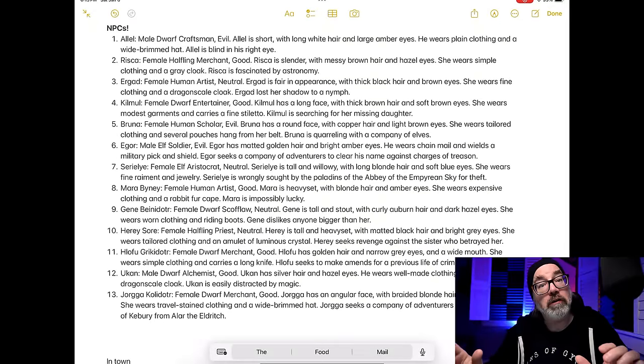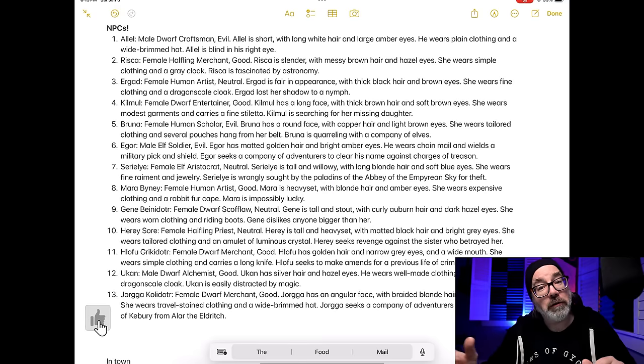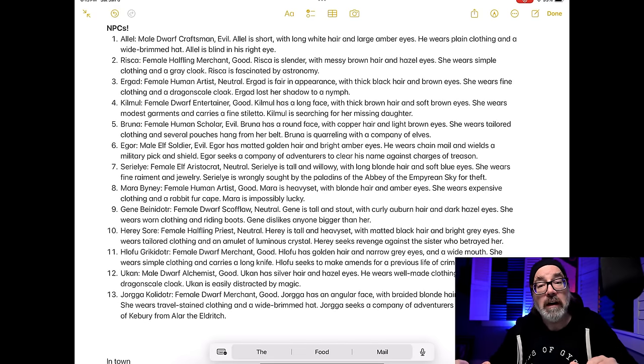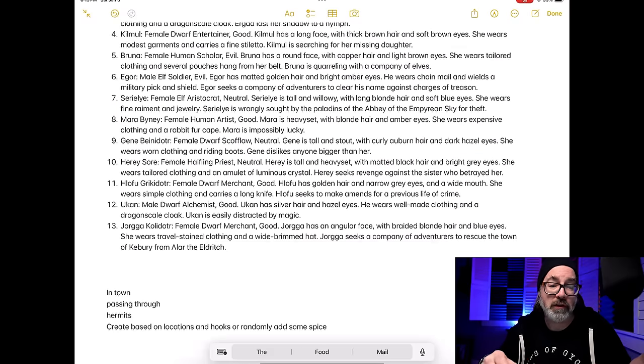I also copy-pasted a bunch of NPCs to play with. Some have interesting backgrounds — for example, Cirilli, a female elf, tall and willowy, long blonde hair, blue eyes, wears fine jewelry. She is wrongly sought by the paladins of the Abbey of Emperin Sky for theft. Here's somebody who might want the party to help prove her innocence, or she might join the party trying to get away from the law. Finally, I put links to all the tools I was using at the bottom of my document so I'd have them available.